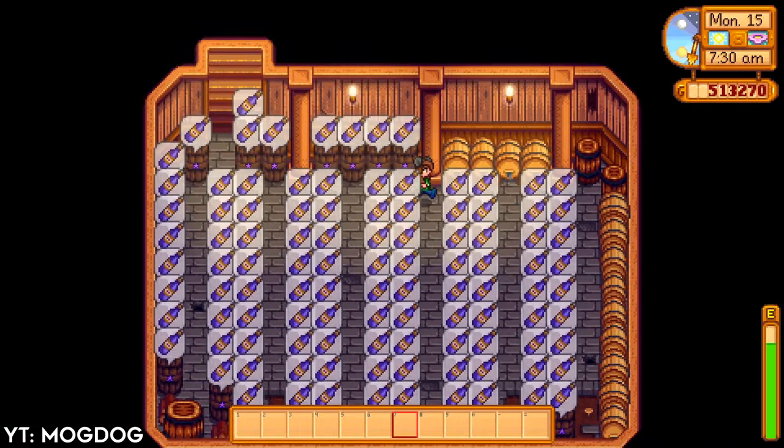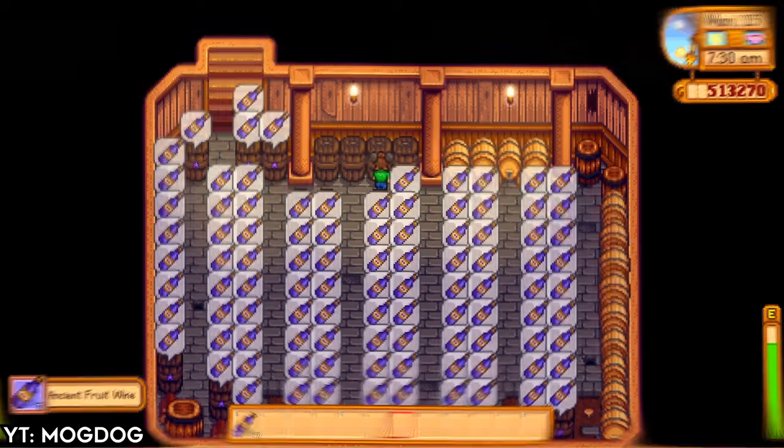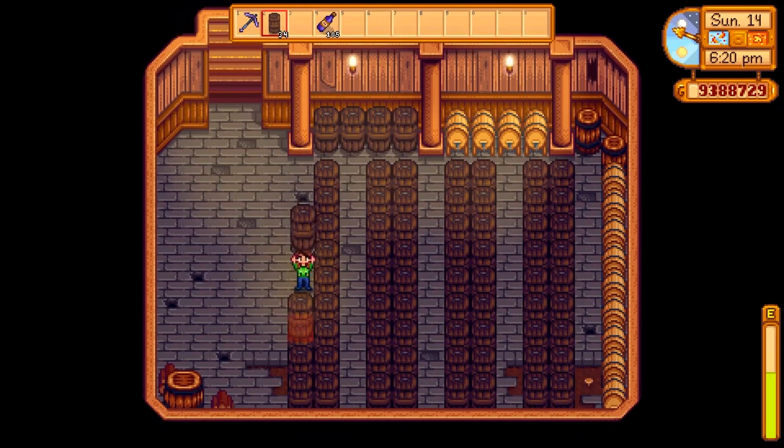Wine and cheese are two types of artisanal goods that can become even more profitable in Stardew Valley. Fermenting fruit and milk in a keg creates high-value goods; however, casks can increase their value even further.